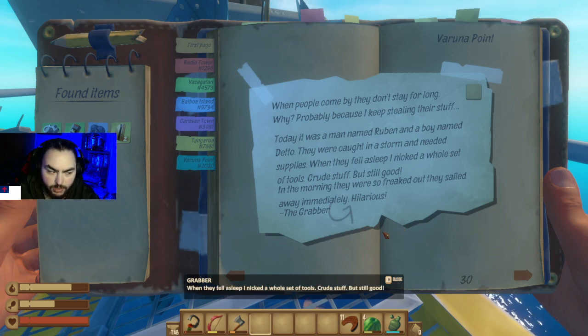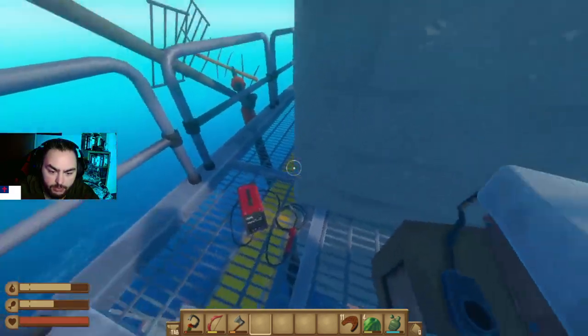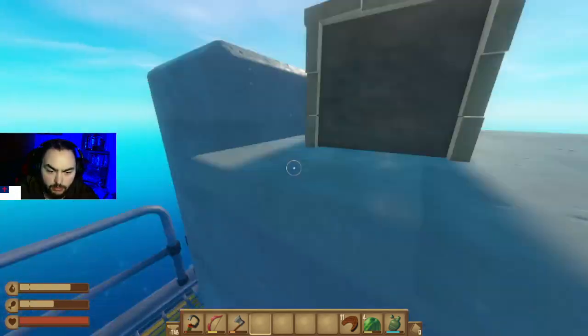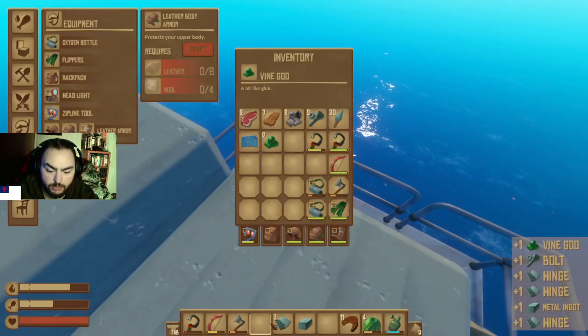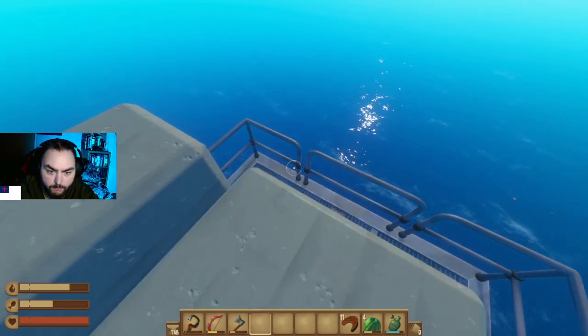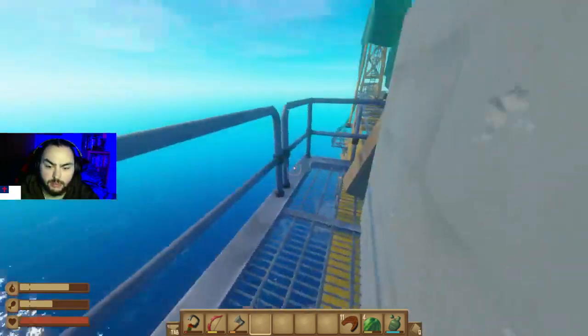Who names their kid Dedo? A whole set of tools — hilarious, stealing from people. A two goo, three hinge, one metal ingot in a crate. At this point in the game you'd think everybody would have tons more than what they need. Recipe barbecue and a spear — or why not? I like having the bow better.